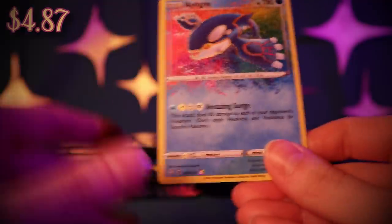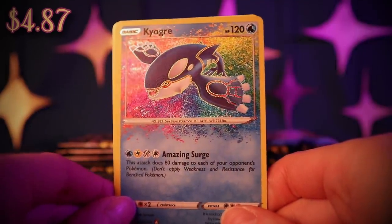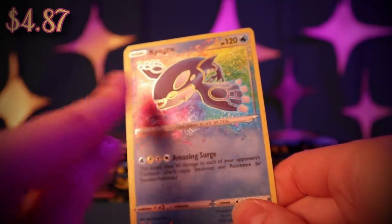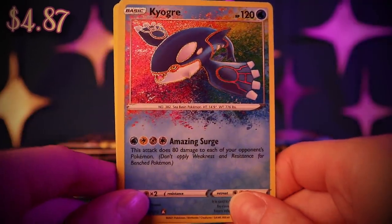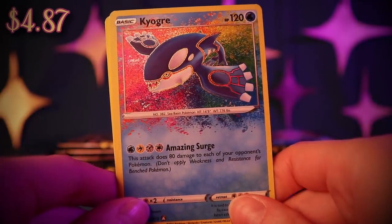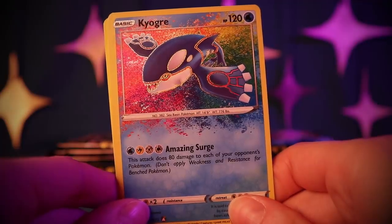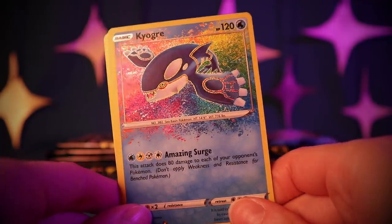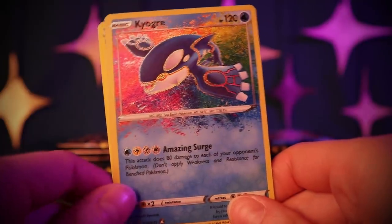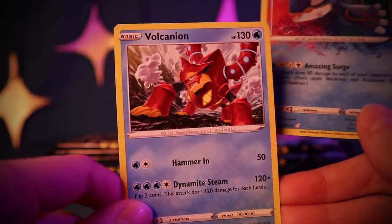And now we get an Amazing Kyogre! These cards are some of my recent favorites — that splash that goes outside of their border. He has Amazing Surge, which does 80 damage to each of your opponent's Pokémon. That would be great if your opponent has a lot on their bench. And a Volcanion non-holo rare.